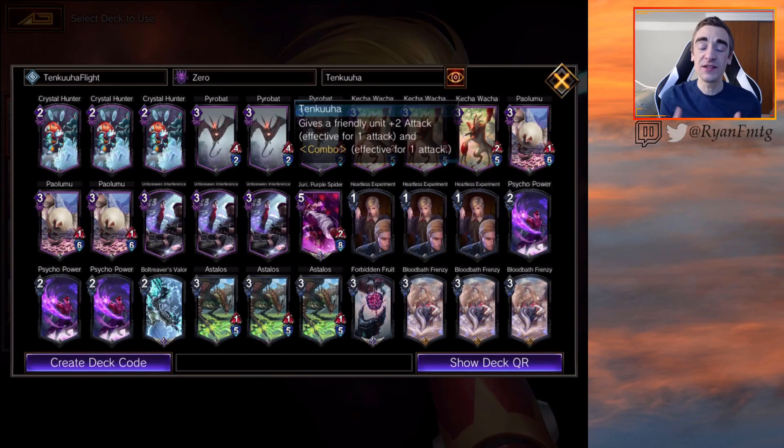We're using Zero, the newest hero to come to the land of illusions, and we're using Takoha as the hero power. This gives a friendly unit plus two in combo for just one attack. Just for one attack kind of stinks a little, however this is still such a powerful effect, since we'll use this hero power right at the last second to just win the game or get the opponent close enough that the next hit will win.